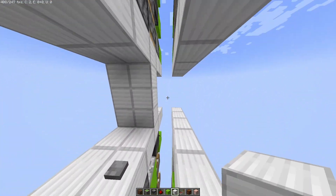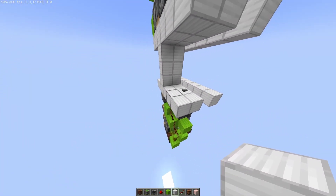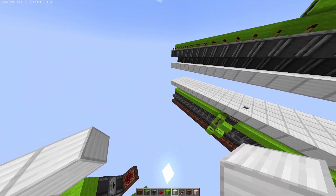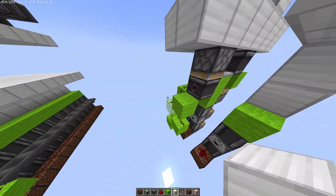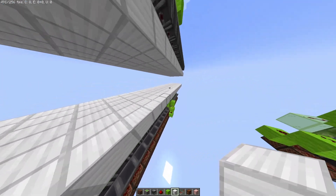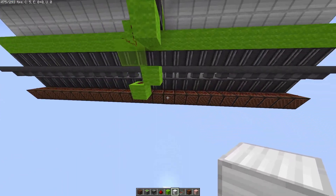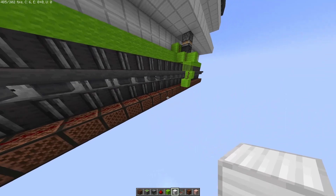Now obviously you wouldn't build it one block away like I did. You would put it right up against the door and on either side. But for sake of clarity, I've put it one block away. And as you can see, it is expandable up to 24 blocks. You can put 11 blocks on this side and 12 blocks on that side.